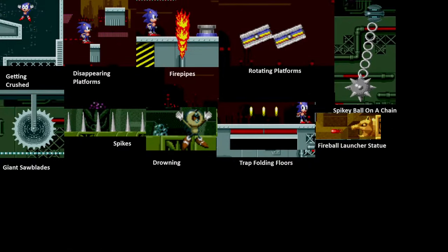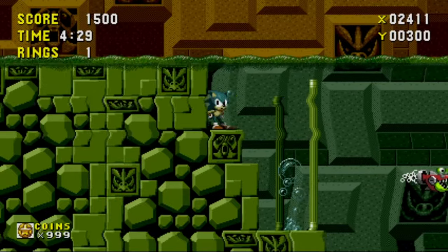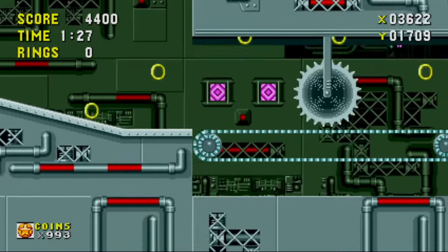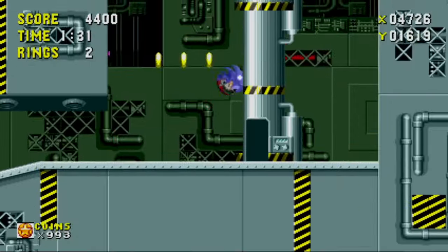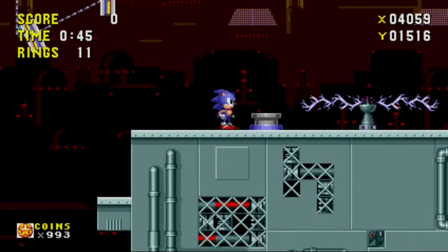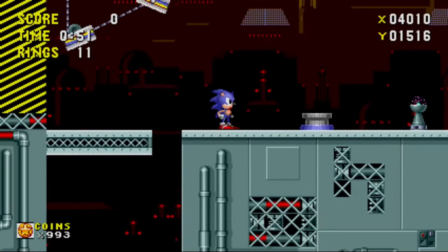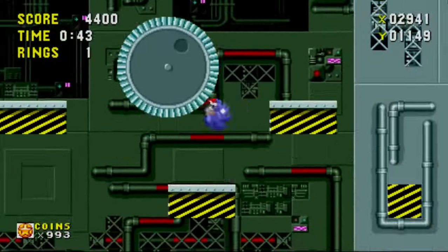Let's cover the environmental hazards. Environment is your biggest enemy in Scrap Brain — they went crazy with these things. First, you have drowning: you have water at one point and you can drown. Saw blades show up in both Act 1 and 2 — better watch out for them, but at least I warned you, so you can never say you never saw it coming. Electric shockers — at least that's what I call them — just kind of sit still, usually on the floor and ceiling, and send out electrical waves. Swinging spiked ball on a chain — the old classic comes back here too.